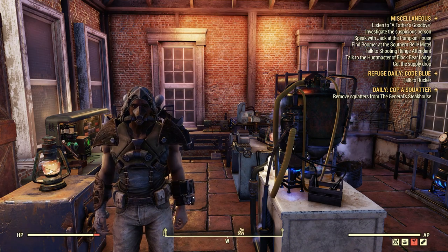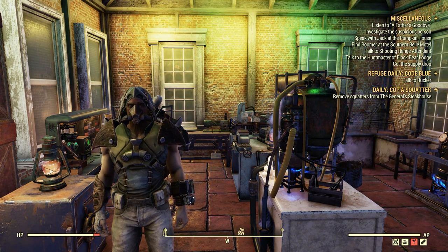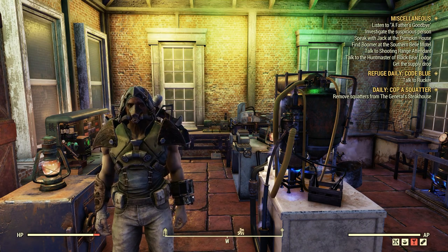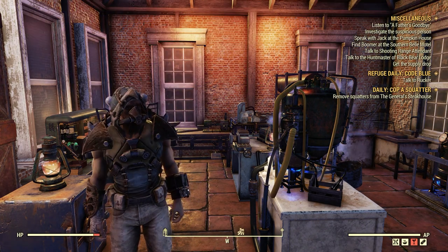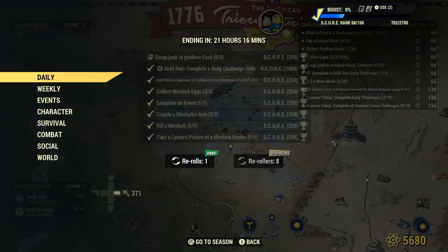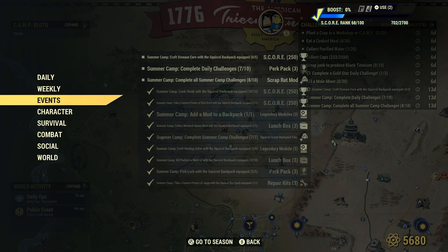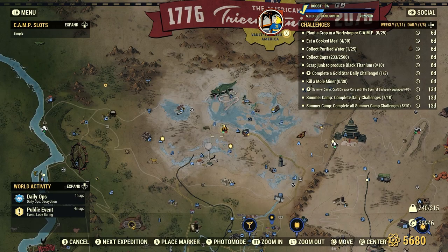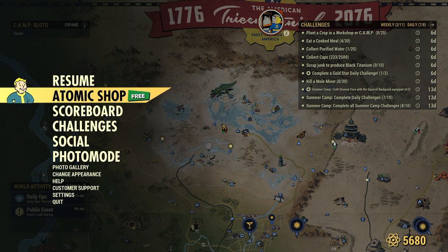Welcome to Fallout 76. This is Jim. In this episode, we're going to go over a Summer Camp Challenge we got on Tuesday, July the 25th, 2023. Let's take a look at that real quick. Under Events, Summer Camp: Craft a disease cure with the Squirrel Backpack equipped, 250 score. The Squirrel Backpack everyone gets for free off the Atomic Shop the week of July 25th, 2023.